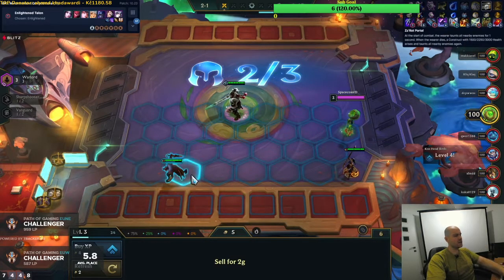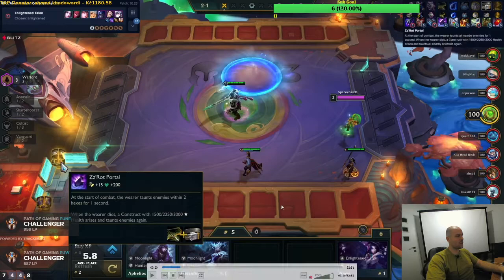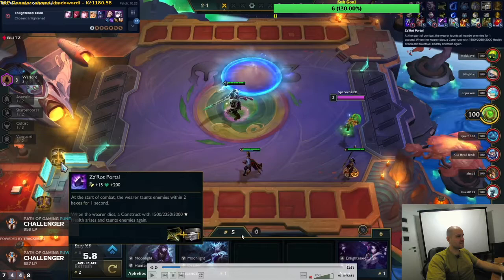Okay, why did you sell everything? I was just trying to keep as much gold as possible, to get better two-costs and three-cost units heading into the next round. You mentioned econ — when do you get interest? It's after ten gold, which is why I wanted to get to ten as quickly as possible. But if you have five gold, eight gold, one gold, zero gold — there's no difference. Good point.